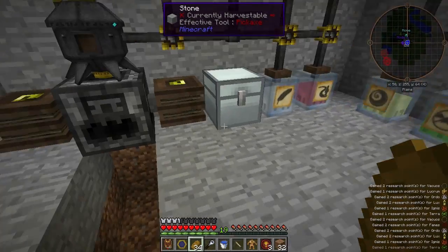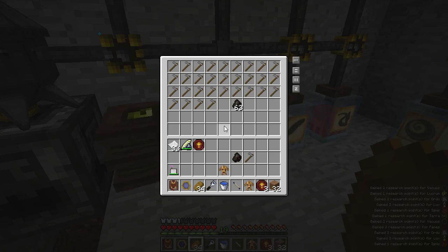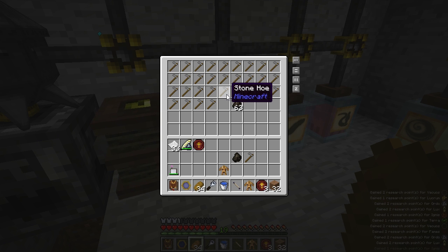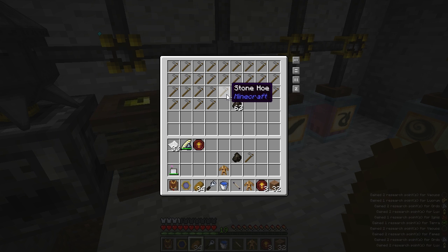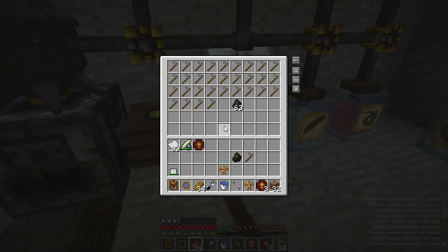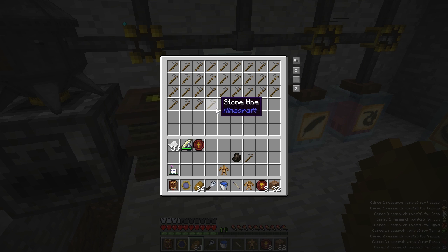Let's go set up some golems in here. Whenever you're making Meadow Essentia, or anything that comes from items that don't stack, it's very irritating to have to keep filling the Alchemical Furnace one by one with an item that doesn't stack. I don't want to babysit it anymore, but we can have golems do this for us.